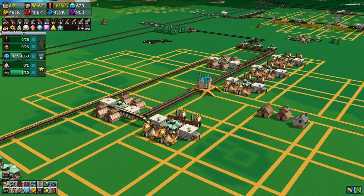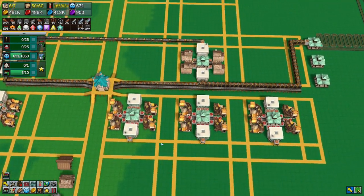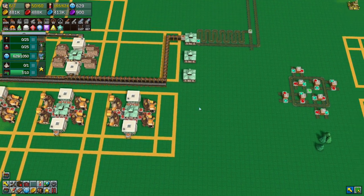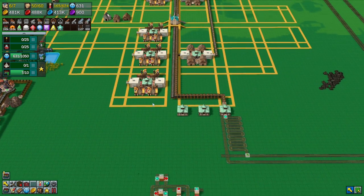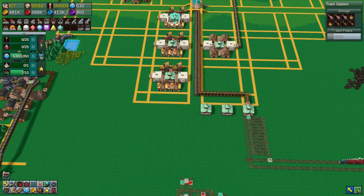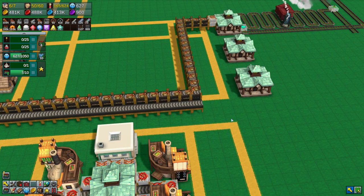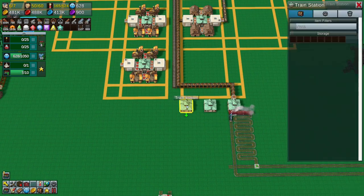Good evening and welcome back to Factory Town where we're going to carry on from where we left off. We want to bring coal in, we need fuel in, but we're going to leave fuel for a minute. We're going to go back and get the meat thing done because that was the original plan. So where do we want meat stuff to come in? We have meat over here — chicken, fish and beef all coming this way, down the center.